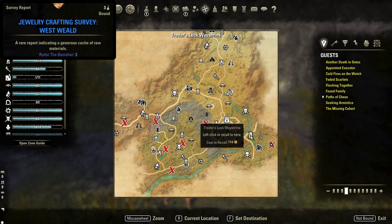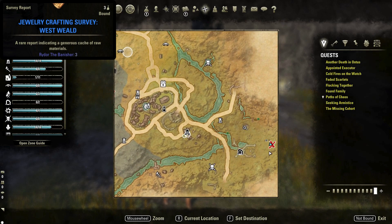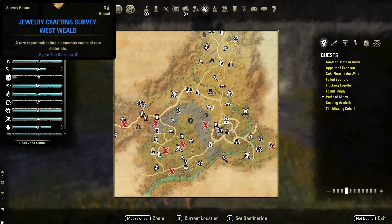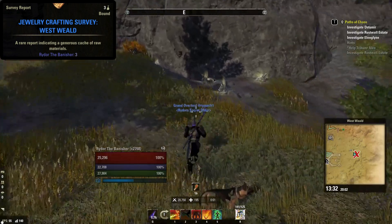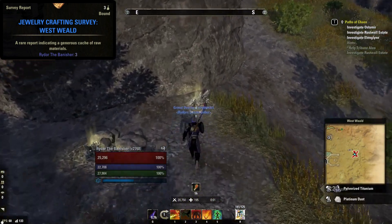Next we have the jewelry survey for Westwield, located to the far southeast corner of the map. Take Trader's Luck Wayshrine, shown here on your map, and head to the survey. This survey is next to two goblin camps and alongside the mountain at the edge of the zone. Six nodes are available for every survey, so make sure that you get all six.